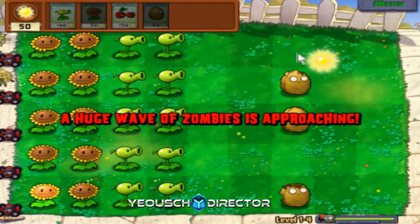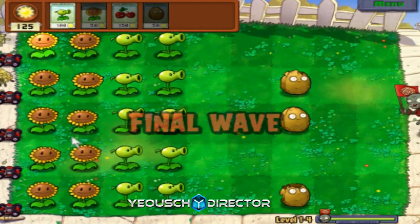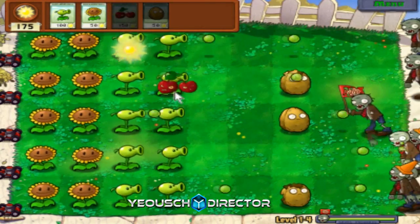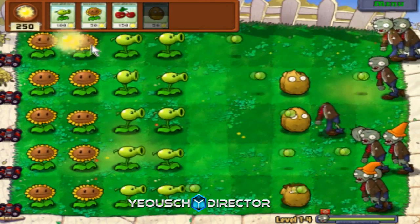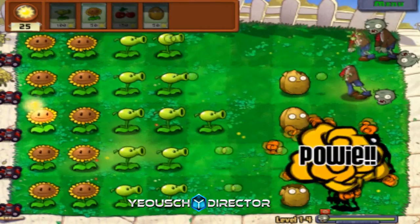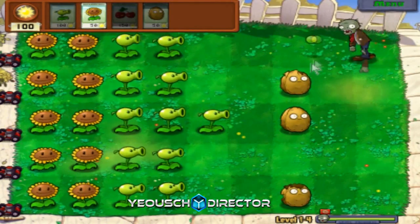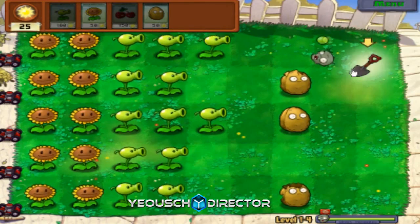We have a good amount here. I'll try and save up for a Cherry Bomb to get this last wave over with. Let's wait for more of them to spawn in. We can put another Peashooter in there and place these guys in since there are three Cone Zombies. There we go - that's pretty much it. And we get the shovel.